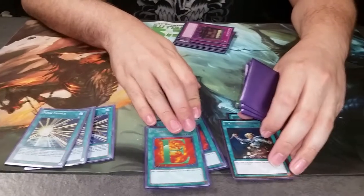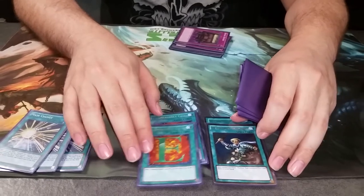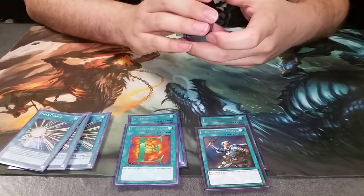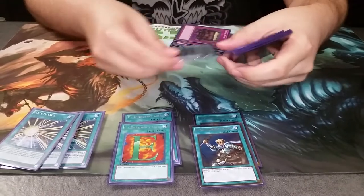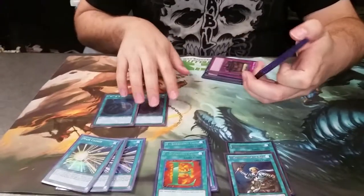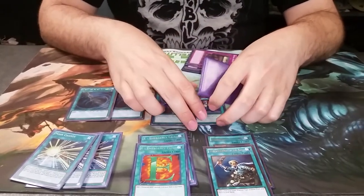Why two E-Calls and two Rotas? I have way too much search capability, so I took away the third E-Call and the third Reinforcements just to make space for something else. Two MSTs — I want to get a third one, but I haven't found anyone with a Final Gold. Yeah, I'm that much of a rarity whore. Two Mass Charges, because we know how amazing they are.